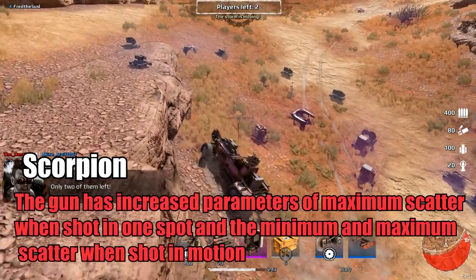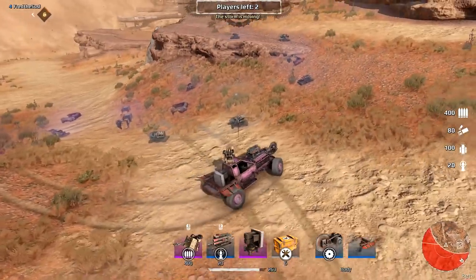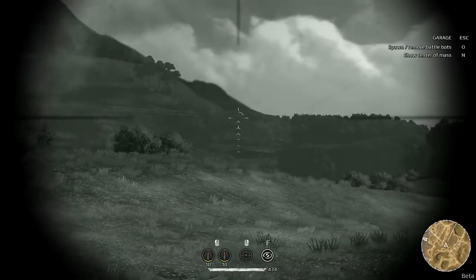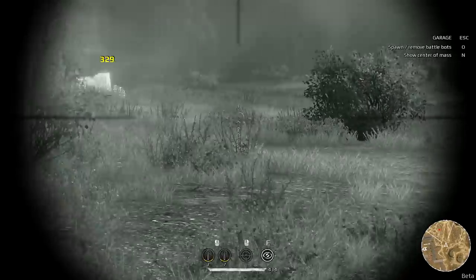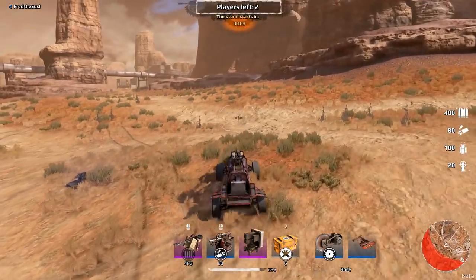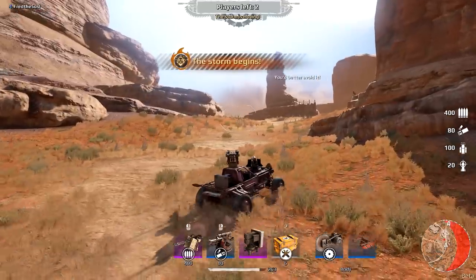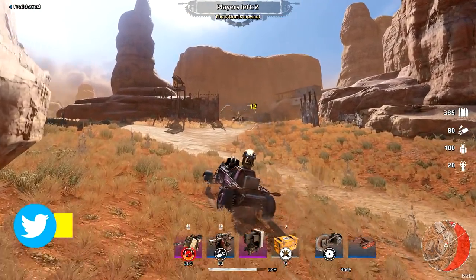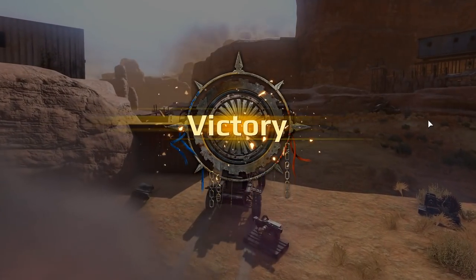Scorpion: For Scorpion users it's gonna be much harder to hit targets while on the move, but they didn't talk about the exact percentage, so only test results will show us. Devs said that Scorpion as a relic weapon must be one of the best weapons in the game, but it must not be invincible. There was a picture on Twitter showing Scorpion stats with 8 energy and damage reduced by 10%, but who knows — it might be Photoshop.